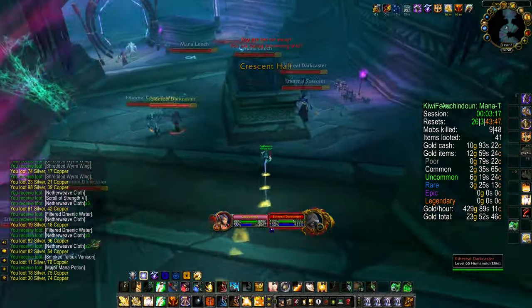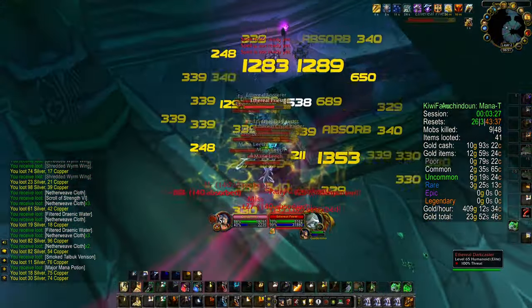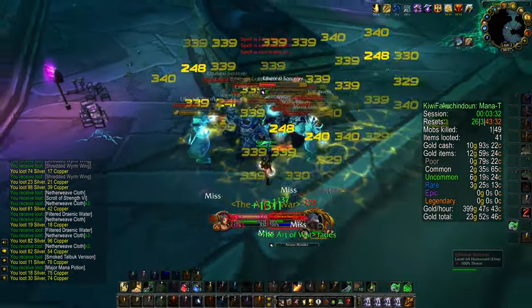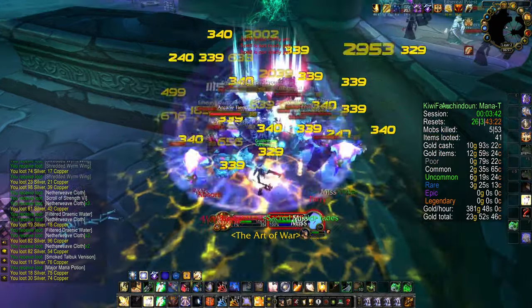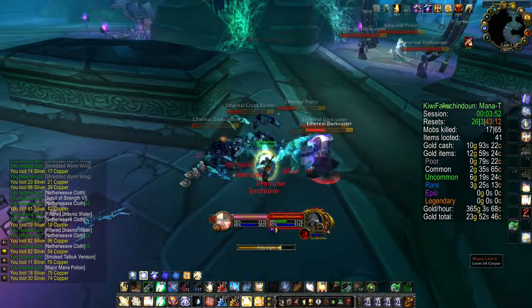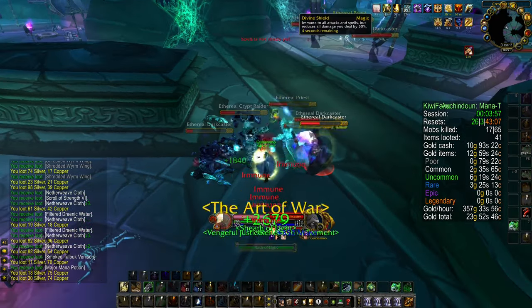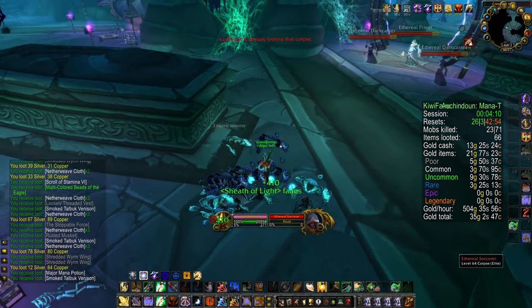However, if you accidentally pull a Nexus Terror, remember you can always use your Hammer of Justice or Holy Wrath — this will stun them, and when they are stunned they are not able to fear you. In the next room, a new enemy also appears: the dark casters. These will attempt to mana burn you, so you have to be careful and may need to prioritize killing them before the priests.